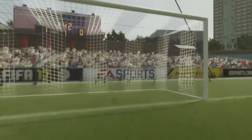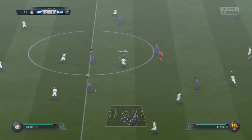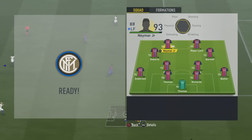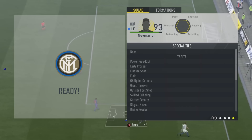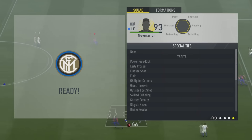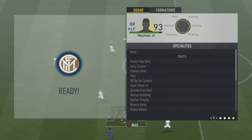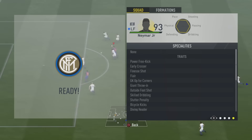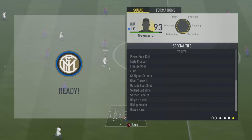Now for passive traits — you need to be the captain to check if you have them. Before the patch there was a glitch, but now there's no glitch needed as long as you played FIFA 16. You can see I have all those traits from FIFA 16: power free kick, early cross, finesse shot, flare pass, goalkeeper up from corners, giant throwing, outside foot shot, skill dribbling, bicycle kick, driven header, driven pass, diving header, and more.